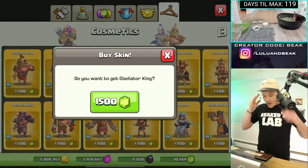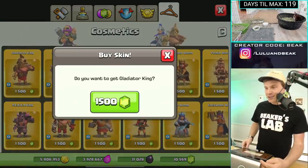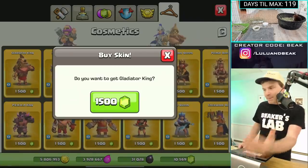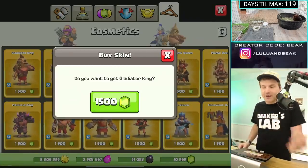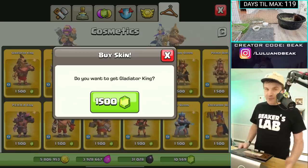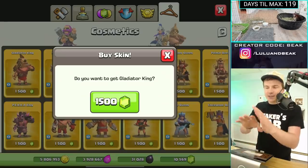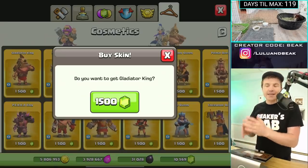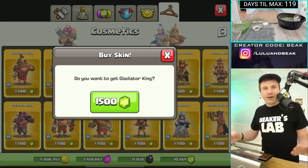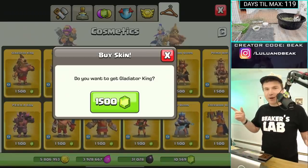I've never pressed this purchase button before. That might be a screen most of us have never seen because we've never clicked that button — either you didn't want to spend the gems, didn't have them, or you already had the skin. I never see this screen on my main base because I get the Gold Pass every month. Let's try this out in three, two, one.